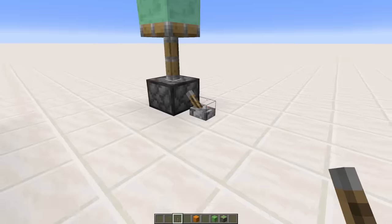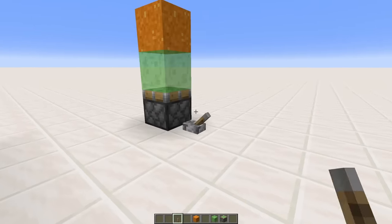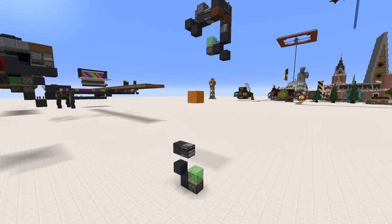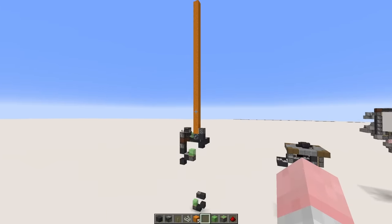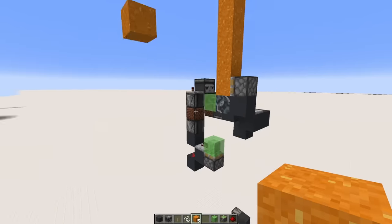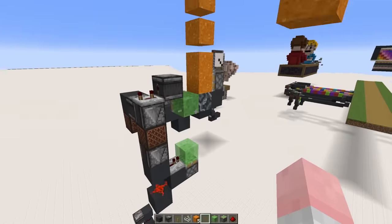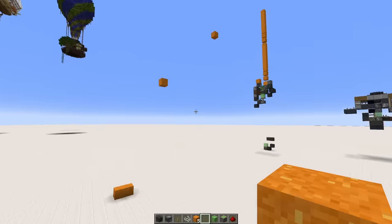So when a block is falling, it acts differently than it usually does. For example, a powder block would usually get pushed by a piston as normal, but while it's falling it would instead get launched way up in the air if it's pushed by a slime block. I've exploited this fact to make a powder launcher. Basically using two slime blocks timed just right, it gives a lot of momentum to shoot it pretty far. I've also made this thing loop, so if it's given a large ammo supply it just continues shooting, which by itself is pretty satisfying.